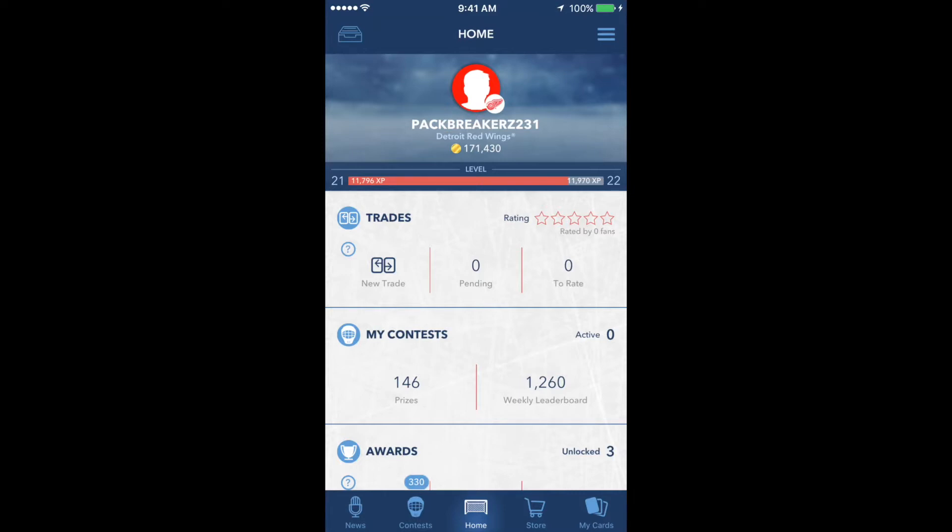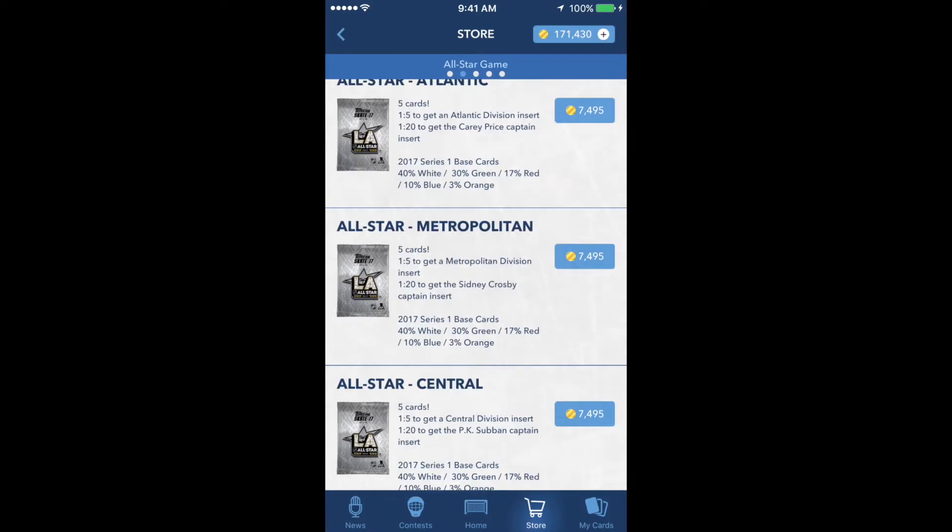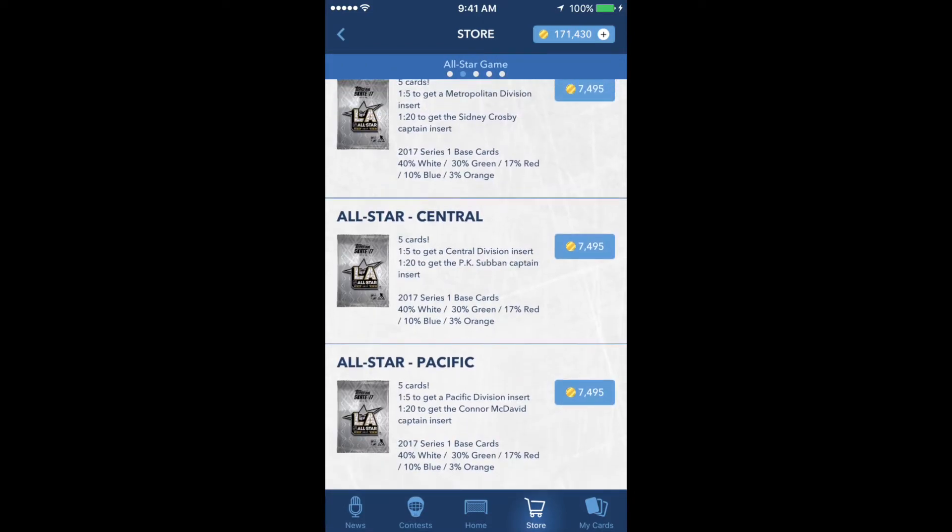From the home screen of our Topps Skate app, we're going to go over to the store. We're going to head into the All-Star game section and go all the way down. My favorite team is the Red Wings and they are not in the Pacific Division, but I'm going for that Connor McDavid captain insert. I should have enough credits to run this thing out, so let's get started.